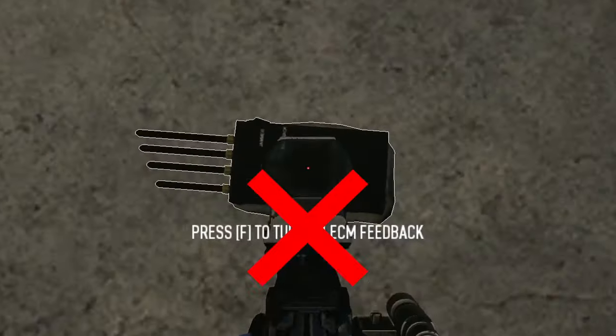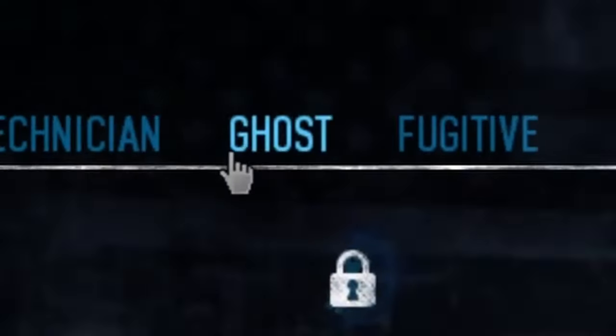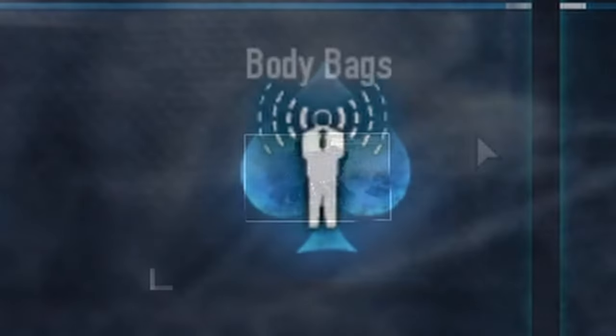Do not click ECM feedback. The ECMs work the moment you place them down. If you tend to go on murderous rampages often, get the six-cent skill so you can buy body bags.